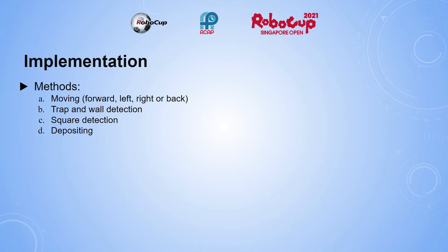In moving, the robot moves forward until it detects a trap or wall that needs to be avoided. The robot normally moves to the opposite side of the obstruction, or to the left when it's in front. When it detects a square, it will pick it up. Once it is full, it will stop collecting squares and keep moving until it finds a deposit box. Once it finds one, it will blink its LED to deposit.